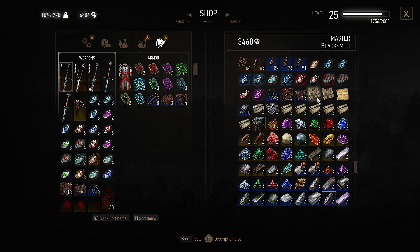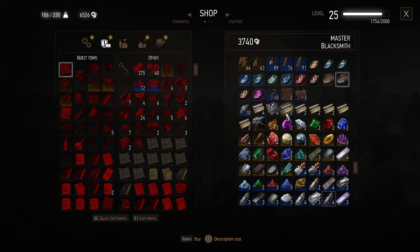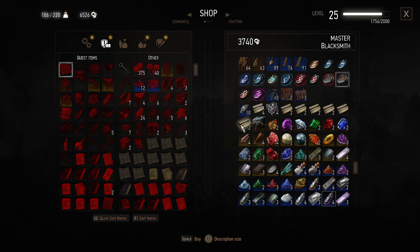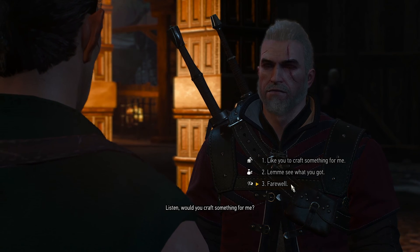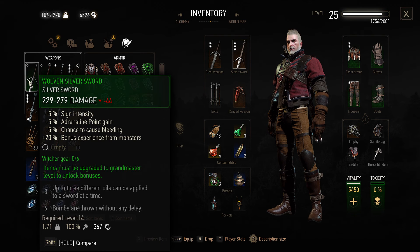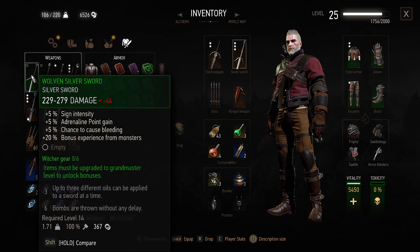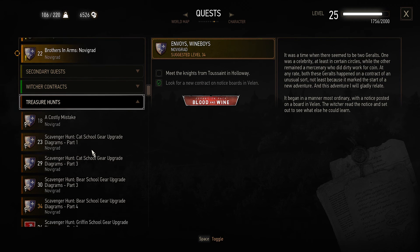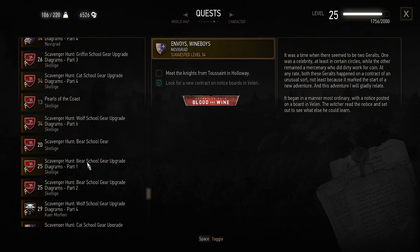Maybe we can find something. It's all just broomstones, I don't care about them. So long. Okay, so now if I go to the treasure hunts — cat school, cat school, bear school, bear school, griffin, cat. Wolf school level 6.